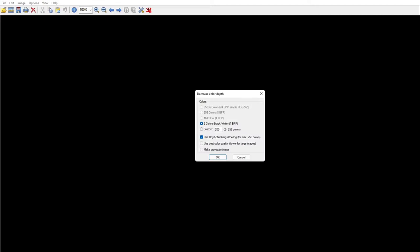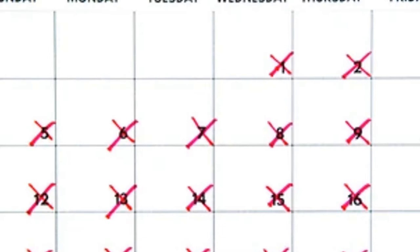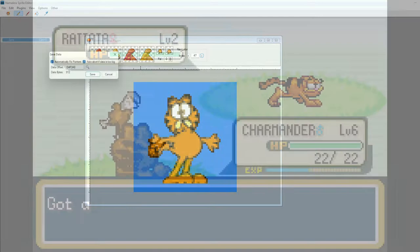Let's go! I had you for a second there, didn't I? Now that I had the sprites, I just had to format the palettes in IrfanView and import them into the aforementioned Nameless Sprite Editor. Now this was a painstaking process, which ended up taking weeks to do, considering all the clicking involved just for one sprite. But I think the results speak for themselves.